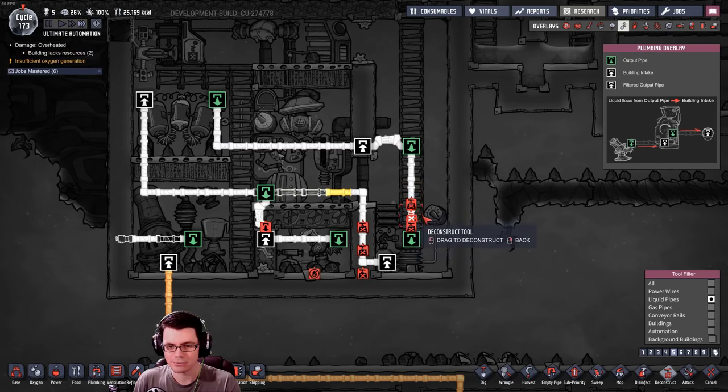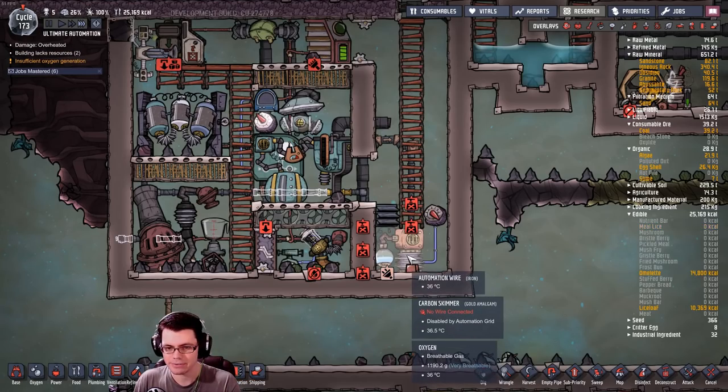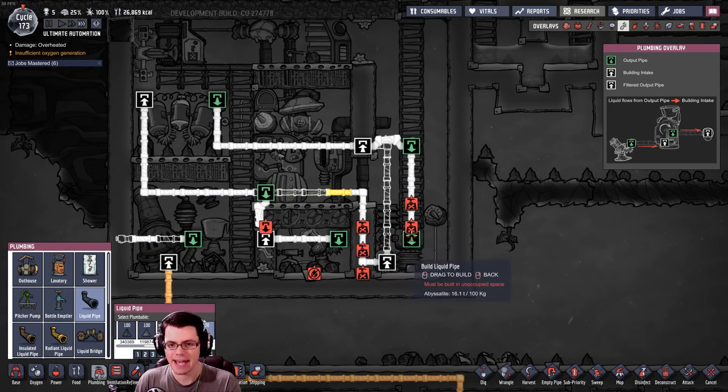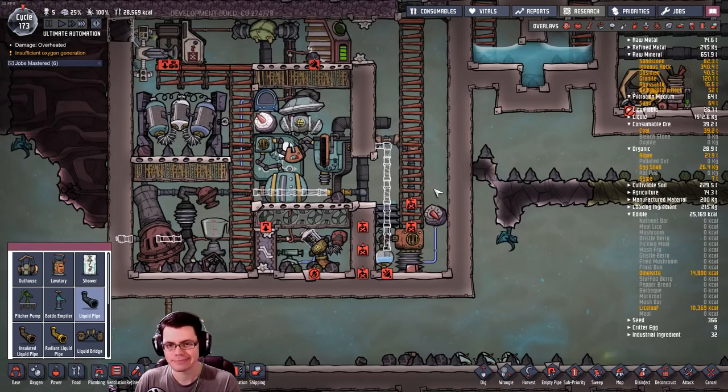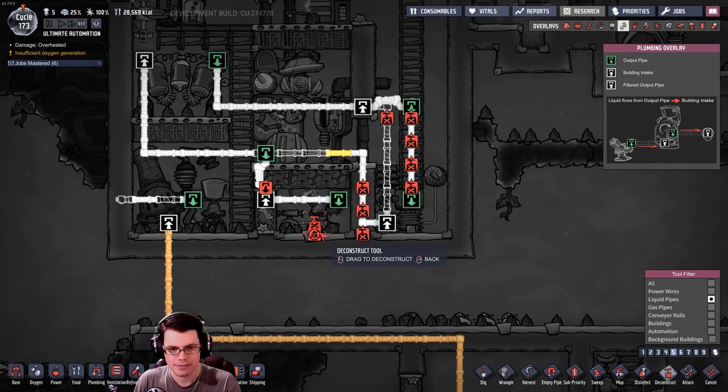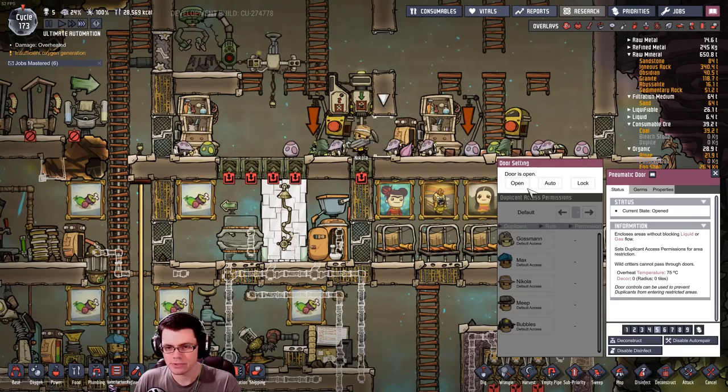Let's deconstruct some liquid pipes here and just get this thing flipped around. What this needs to do is go in this side and then come out that way and jump over. Got it - you guys got a keen eye. There we go, let's just get that done.